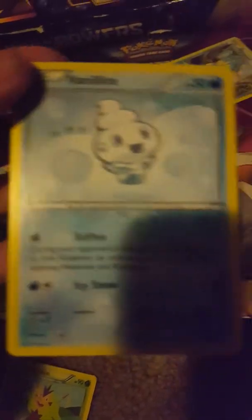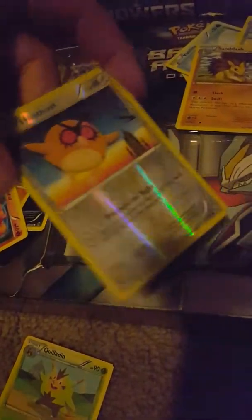We got some results from the first one. First we have Panpour, Vanillite, Prinplup Evolution, Sandslash, Hoot Hoot — which is kind of shiny — Quilladin, Pansear, Pancham, and Inktay. They're probably thinking like, these are all really bad cards, what's so good about this?